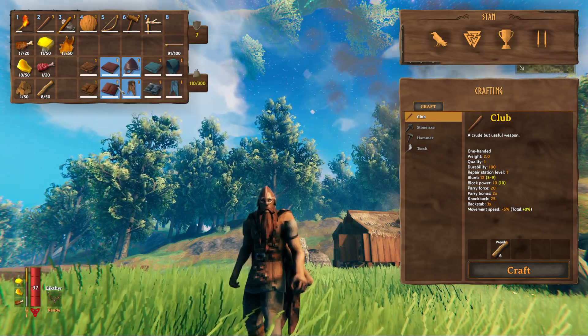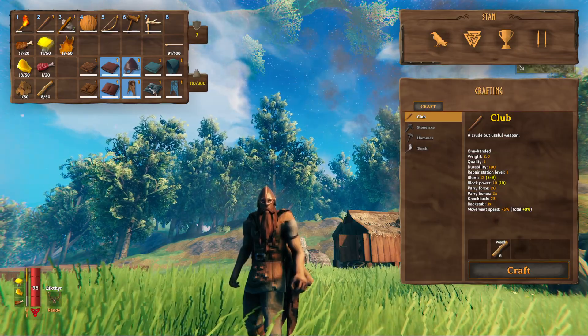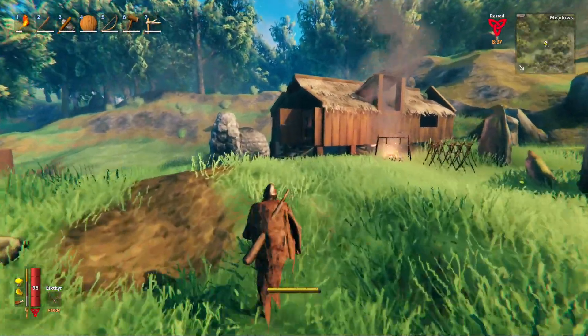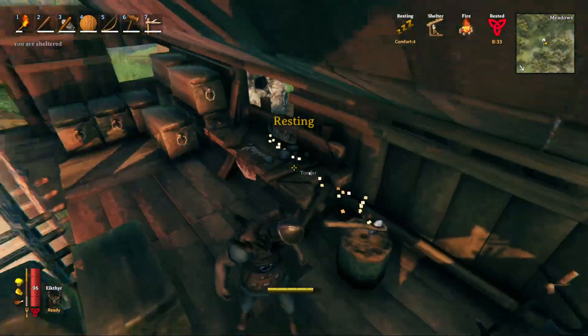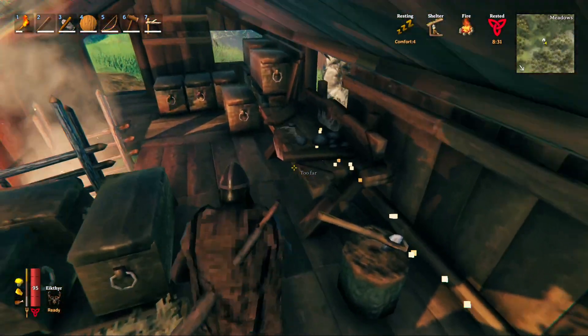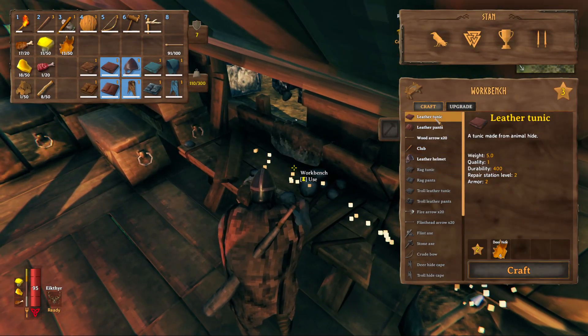And now this is the next set you can build once you upgrade your workbench to level two. How do you upgrade your workbench to level two? It's very simple. You need to build either a chopping block next to your workbench or a tanning rack, and your workbench will be leveled up, and then you can see you can build these right over here.